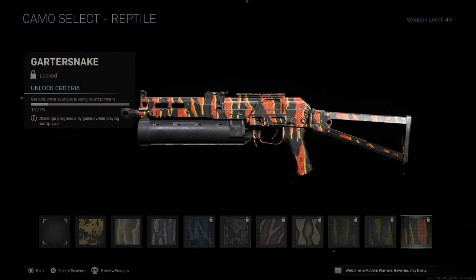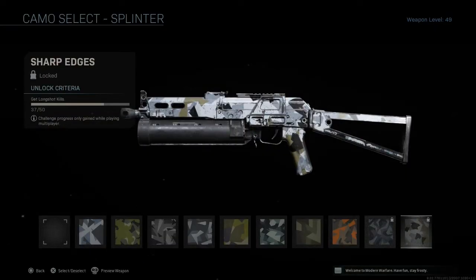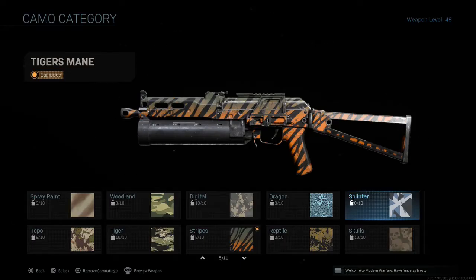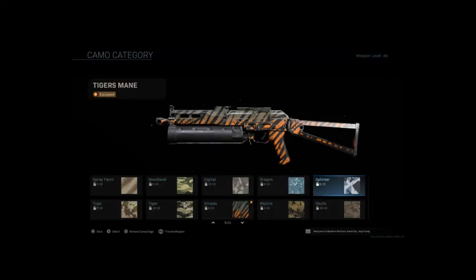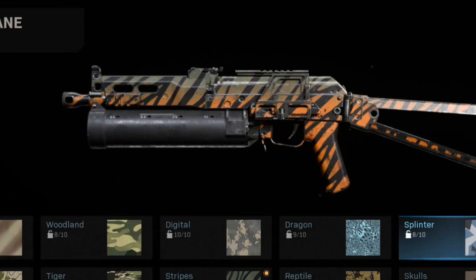I should have Reptile done in a few games, depending if I pop off for 30 plus kills. Splinter is 8 out of 10 — I got a lot of long shots in that game, I need 13 more long shot kills so next episode I should have Splinter either completed or near completion. Spray Paint, Woodlands, Dragons, and Stripes — I'll hopefully have progress done towards them if not some completed. I'm very excited, very close to getting the gold Bison, which means I can be onto the Striker 45.